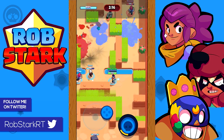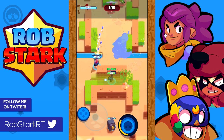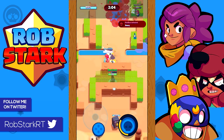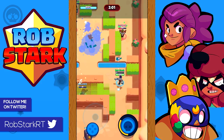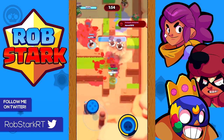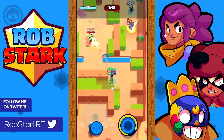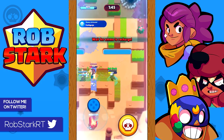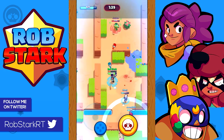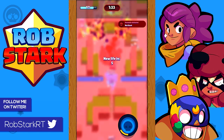Dynamite and Barley versus El Primo and Bull: unless they're landing near you with their super, these shouldn't be hard matchups as long as you keep your distance. As Barley, if the enemy team has an El Primo or Bull you should try to stay on them the whole game, as this makes it very hard for them to get much damage and gives you easy shots. As Dynamite that's not quite as true since he matches up well versus many other brawlers, especially mid to low health brawlers.